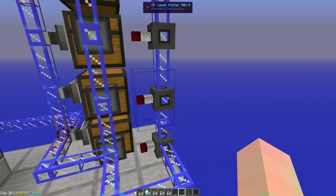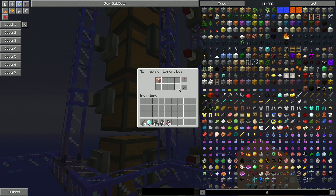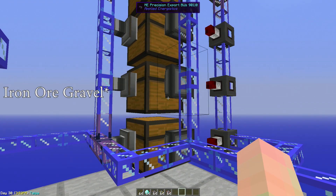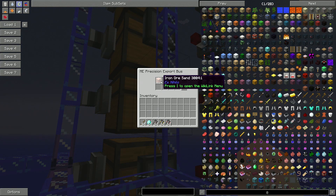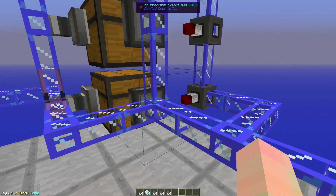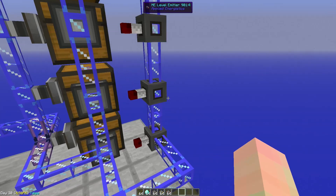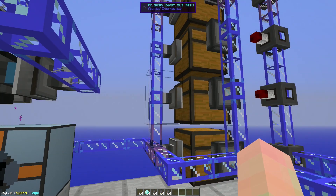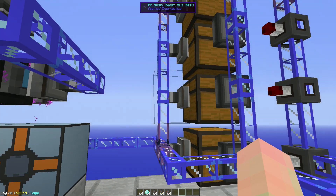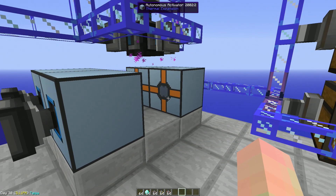Now, when there are four crushed iron ore — which is what you get from the iron ore sand — this is being told to make iron ore sand out of it. Same deal as before, just with iron ore sand instead of broken iron. So when four crushed iron ore end up in our ME system, this tells it to craft an iron ore sand and put it in the chest. Then it gets exported, imported from the chest into our ME system, then exported into here, which turns it into dust — actually, pulverized iron ore.